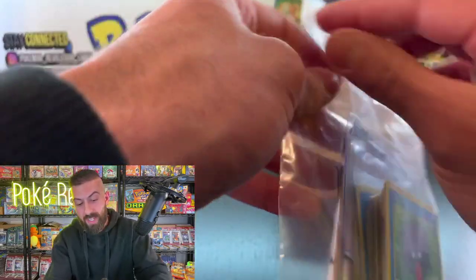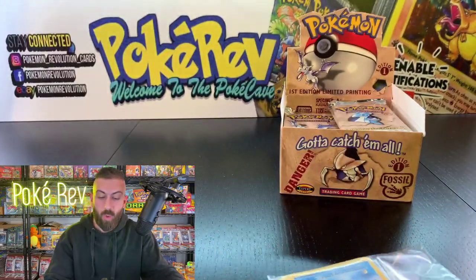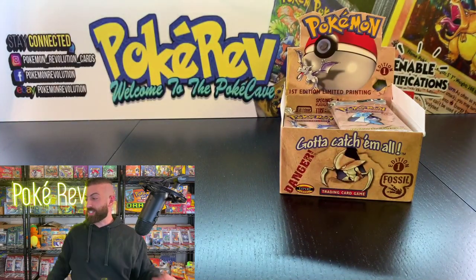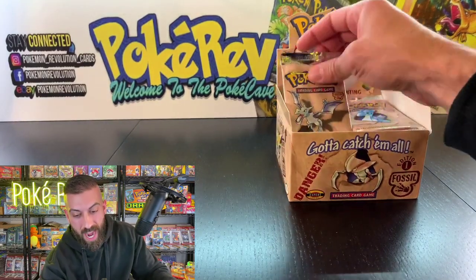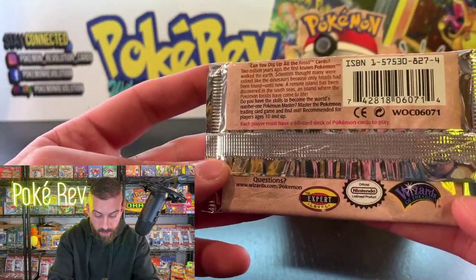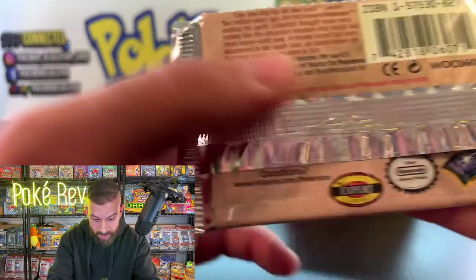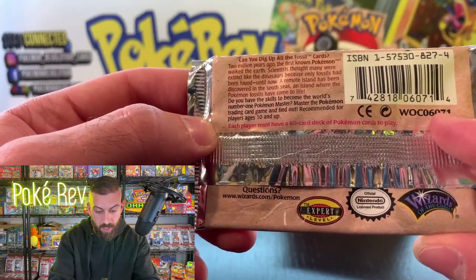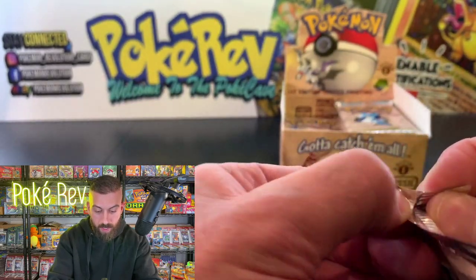Make sure you stay until at least halfway through this box because we're going to have a pretty awesome giveaway and everybody is able to join up on that. Next up we got Samantha S back at it going in with the Aerodactyl pack. The back — 'curved Wizards of the Coast logo, expert level, official Nintendo licensed product, WOC' — that stands for Wizards of the Coast — item number 06071.